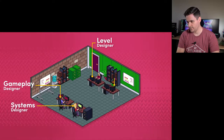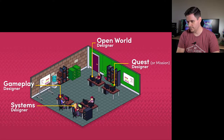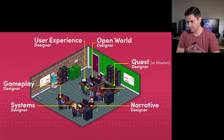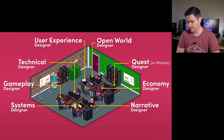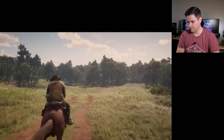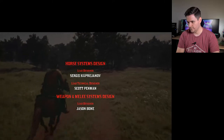There might also be jobs that only exist in a specific studio. Level designers might be split into quest designers and open world designers. You might have narrative, UX, economy, and technical designers who are a bridge between design and code. On Red Dead Redemption 2, there were people who focused exclusively on designing systems for the horse. In huge studios like that, there may be people just working on scripting animals, their movement and their patterns.